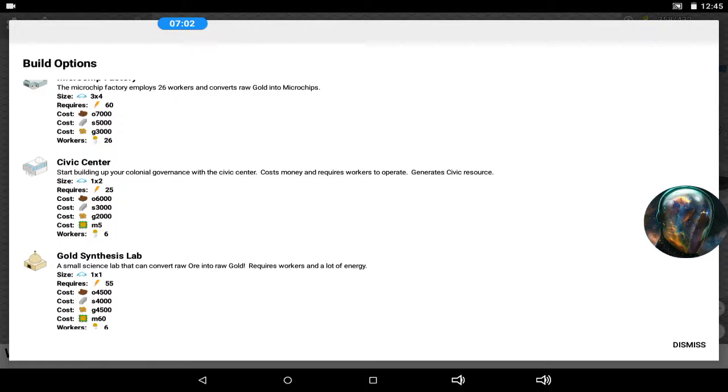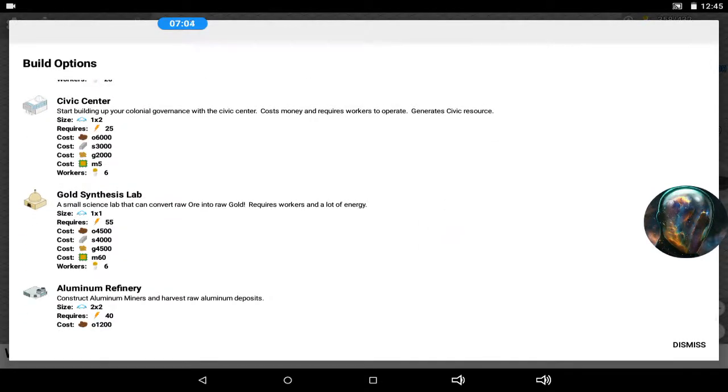Then it gave me the gold synthesis lab — that was one I did not see coming because I don't really need that much gold. Especially since I have a gold synthesis lab and gold mines, I think I'm good. I've got like 20-something thousand gold, which I only recently got into when I started making all those gold mines.